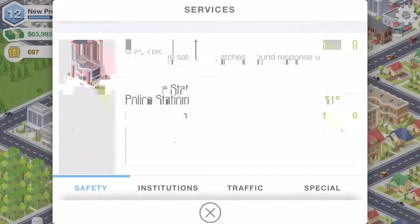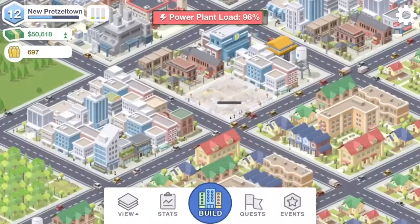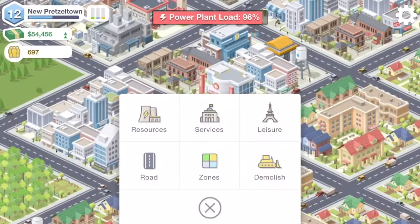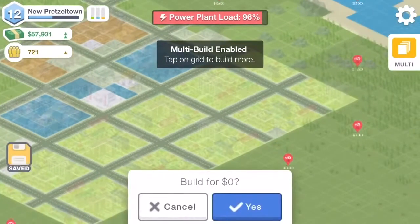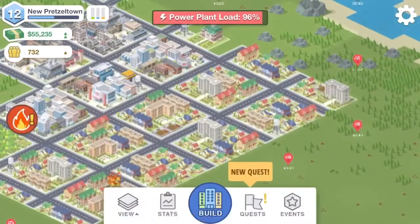We can definitely build a hospital first — place it there. We can also build a couple of parks within the residential areas. With multi-select already on, we'll do one there, one there, maybe one there — that looks good.